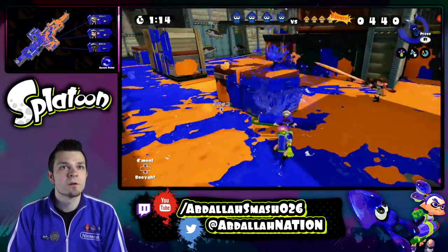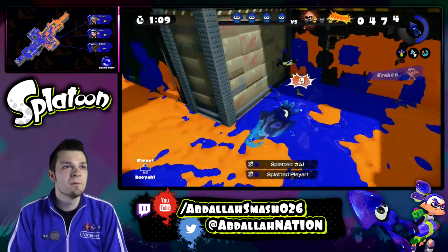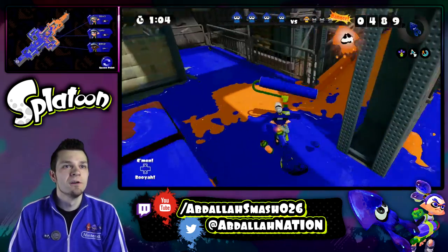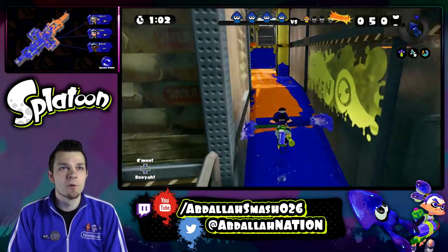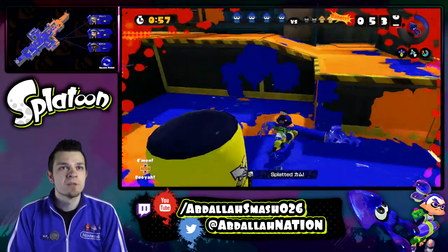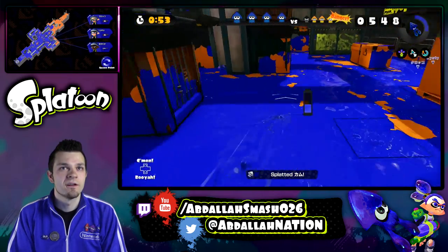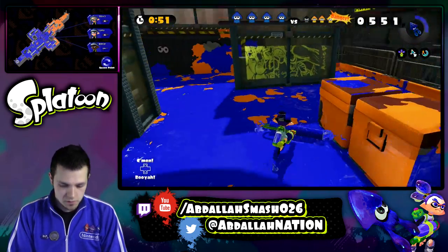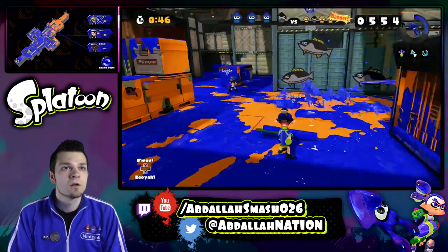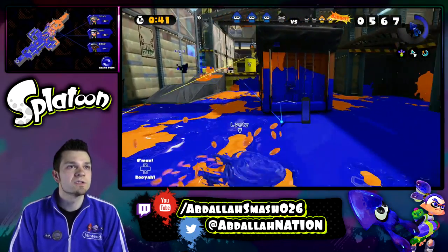I'm just going to swim on over there. Got him. Got him. Kraken time — get over here, who wants some? Yeah, easy. So now with the Kraken, you can turn into it, and then ultimately what you have to do is you have to jump — you've got to jump as a Kraken. It looks like we have the main turf over here. You've got to be a little stealthy. It looks like we're holding them.